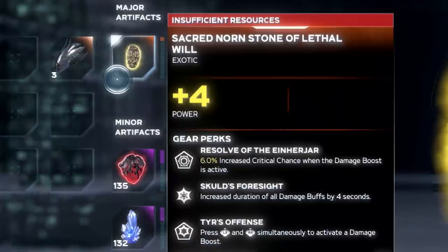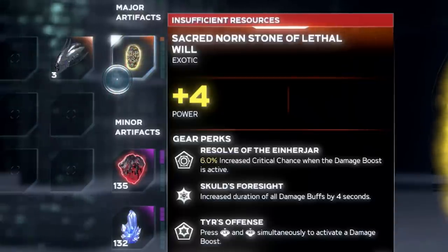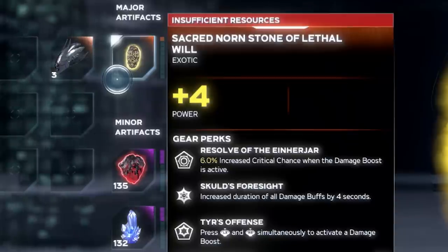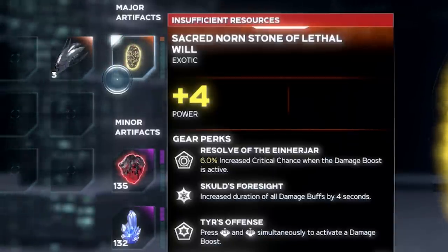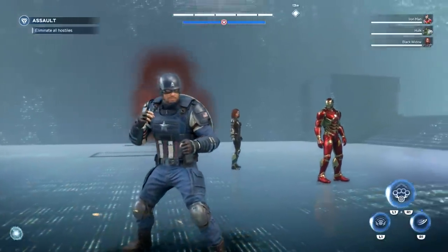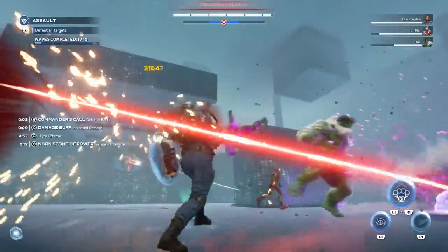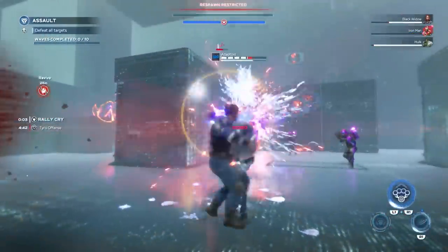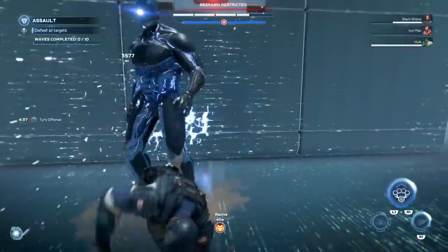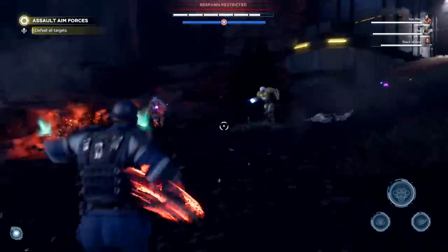Let's talk about the first perk on the Sacred Norm Relic: 6% increased critical chance when the damage boost is active. There's another one that increases the duration of all damage buffs by 4 seconds. And then there's Tears Offense — press both thumbsticks simultaneously to activate a damage boost. This will stack with other damage boosts you might get on other gear perks, and they also get extended by that second perk. I created a build around the damage boost, and so far it has worked pretty amazing for my Captain America ranged build. I'll talk about it in a different video.